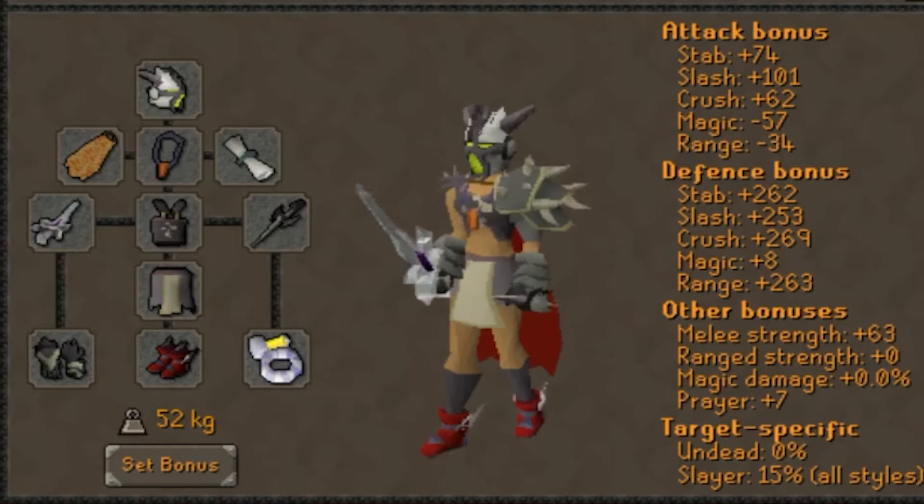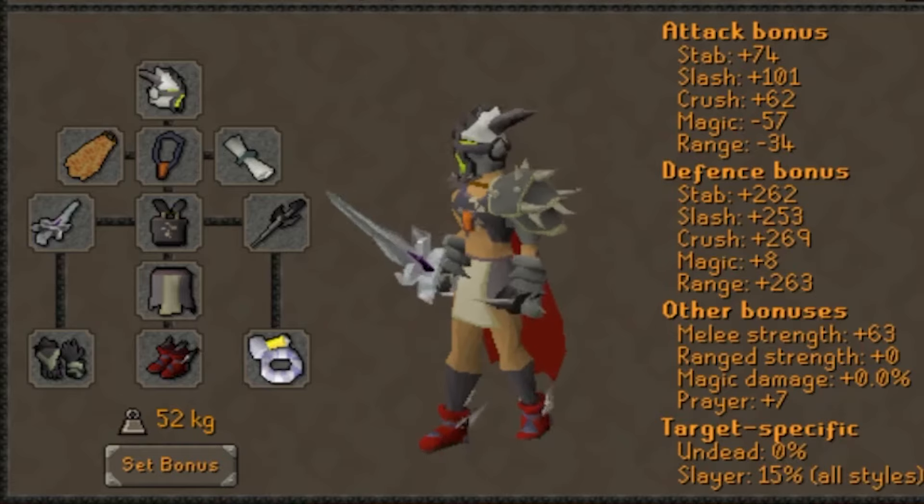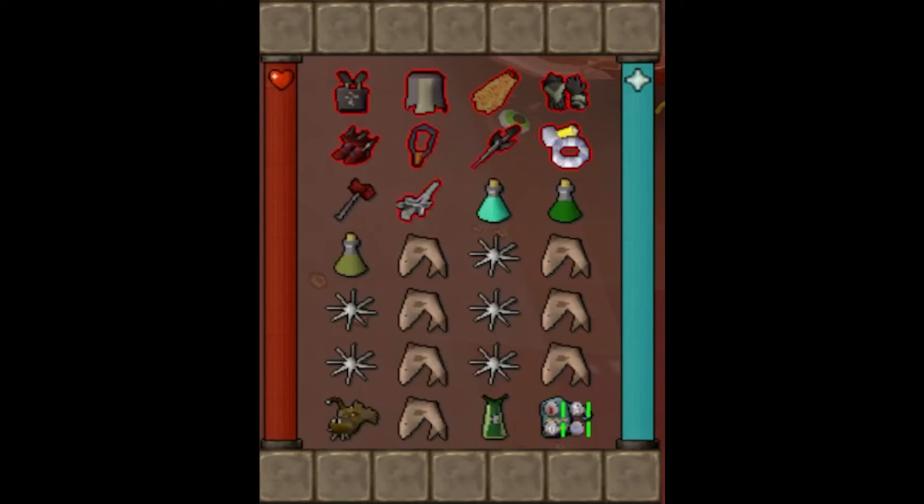For the melee switch, I am bringing Full Bandos, a Torture, Avernic Defender, and Ferocious Gloves for the Strength and Accuracy bonuses. My inventory is basically the same, except I am also bringing the Dragon Warhammer to see if I can lower the Sire's defenses, and my Farming Skill Cape.